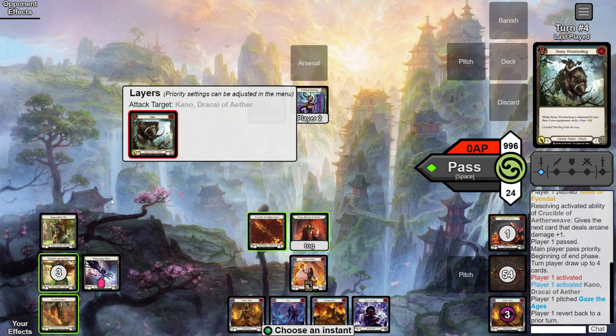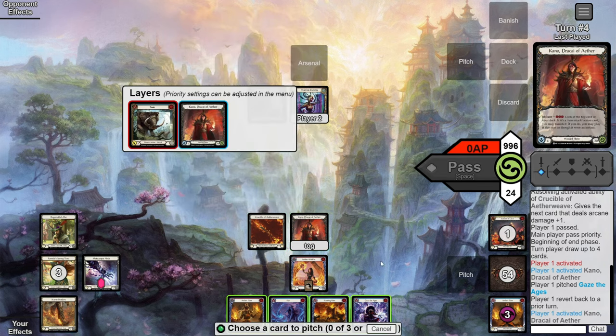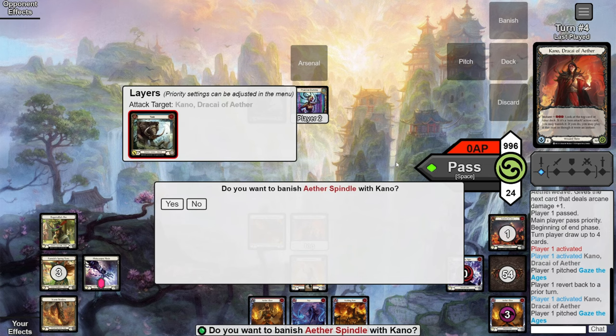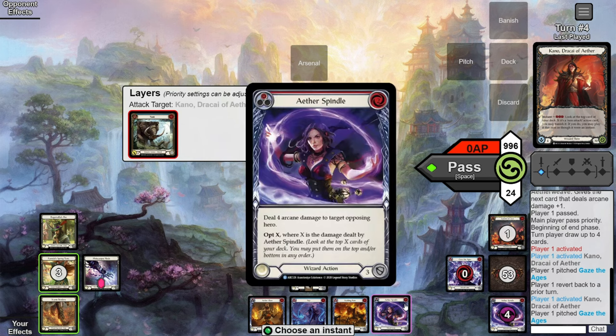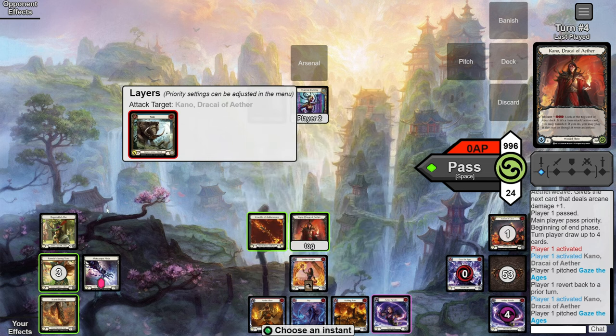Same as always, we're in the opponent's turn attacking us for lethal. First, get down to one card in hand to activate Ragamuffin's Hat and place Flare on top. We activate Kano, let it resolve, and find an Aether Spindle. We let it resolve to check the resource cost — this one costs two, so it's actually a bad hit even though it's a good card, because now we're really relying on Rags to hit a yellow or blue.